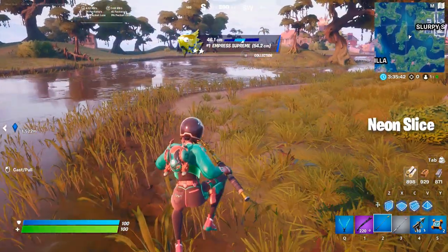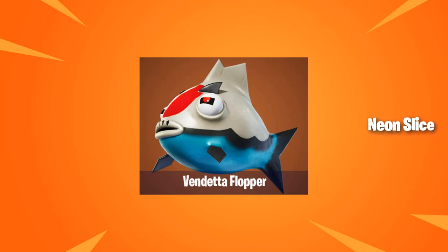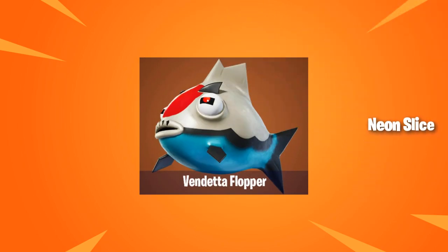Lastly, there is an unreleased legendary fish called the Vendetta flopper, which, according to Fortnite insider, has the ability to reveal a nearby enemy if consumed. The fish has a max stack of 2, which means you can carry up to 2. We have no idea when or if this fish will be released, but we predict it will happen by the end of the current season.